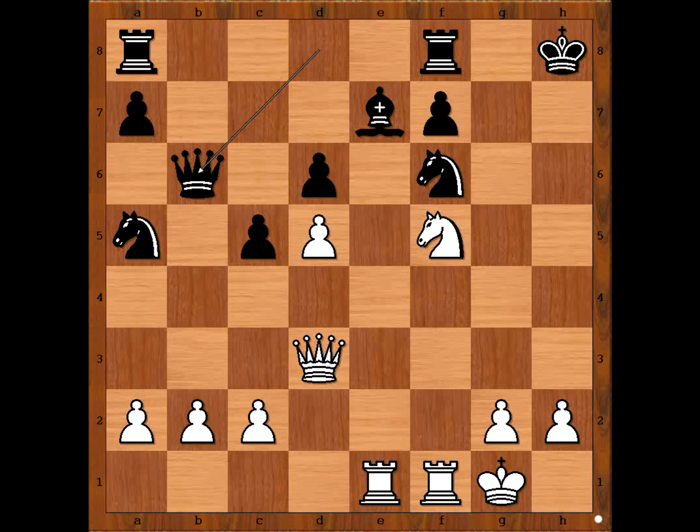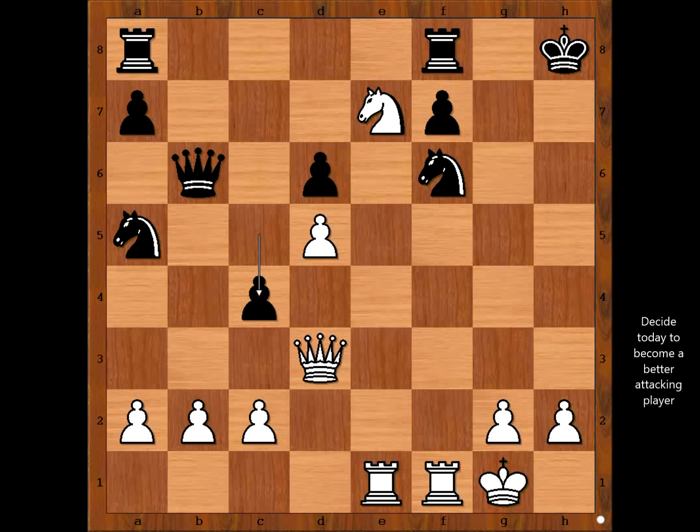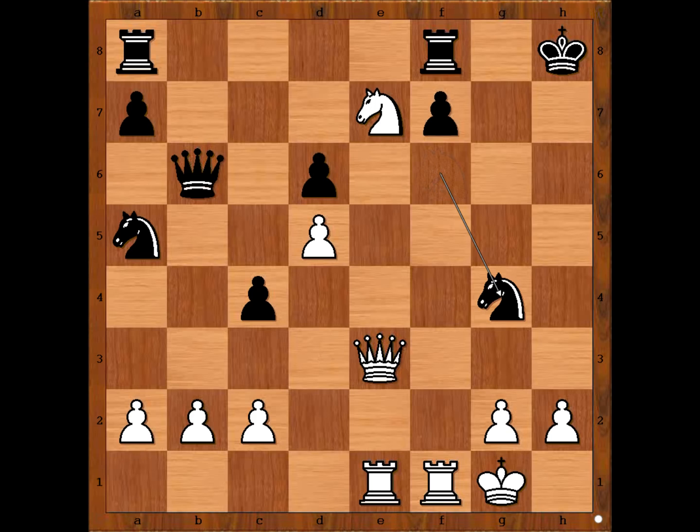Queen to b6, white to move. What Ilya Smirin was hoping for is a safe continuation. But knight takes on e7, c4 check — attacking the queen. Queen to e3, blocking. Ng4, queen takes on b6, pawn takes on b6. Black is fighting back.